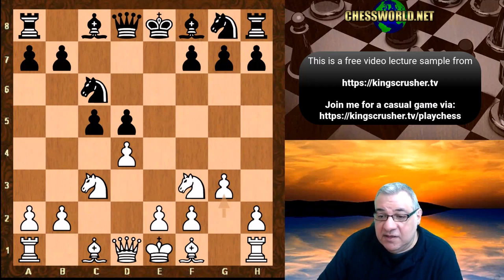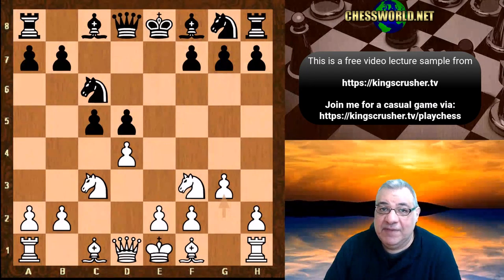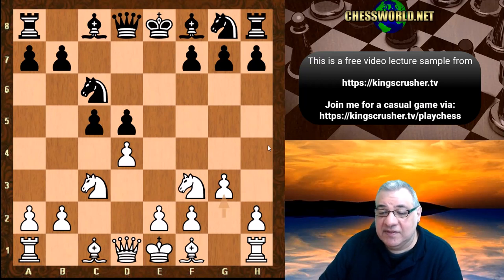Rubinstein kind of pioneered this move g3. If we look at even the Karpov-Kasparov world championship matches, Kasparov had to give up the Tarrasch Defense — he was having a bad time with it. He moved to the Grunfeld Defense, and it's the Rubinstein variation which Karpov often chose. So g3 is a great move here.